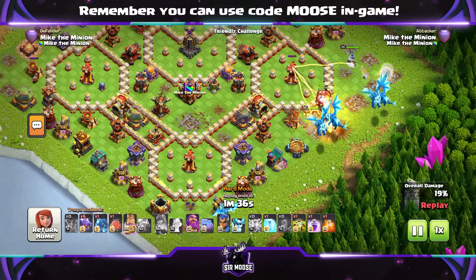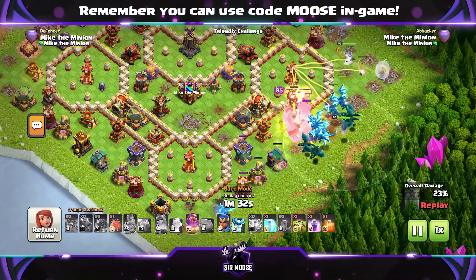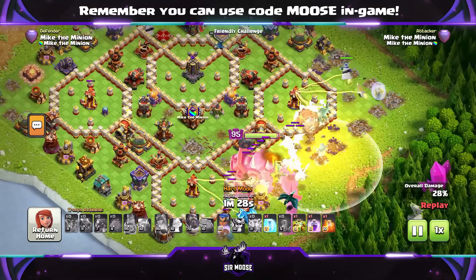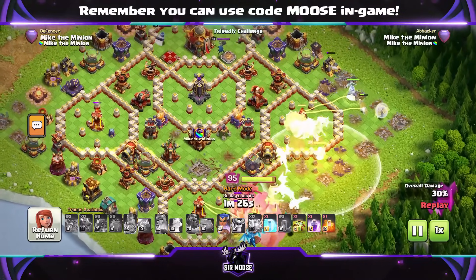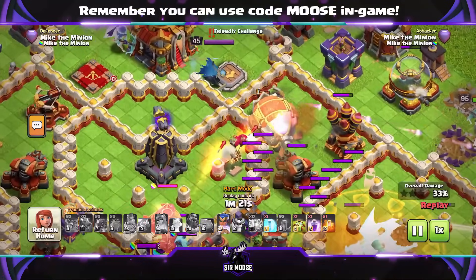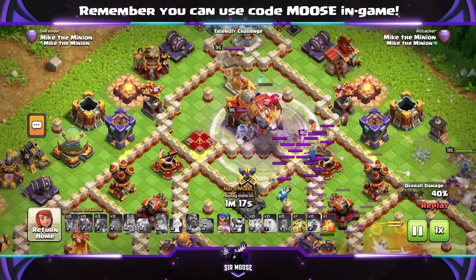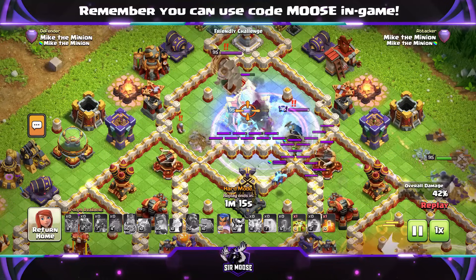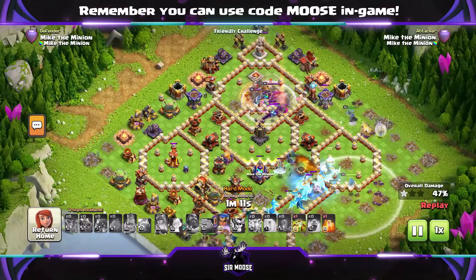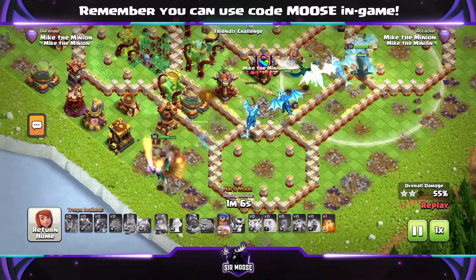So the attack is beginning guys. On the right hand side we've got the queen walk with the healers from the healer puppet. Then the main army in the centre, Grand Warden on air mode, sending that battle blimp. You don't need to always use the battle blimp, but on some bases it makes sense. Deliver the battle blimp to the town hall and use a rage spell to help those Yetis take it out. Quick disclaimer: this was a friendly challenge on hard mode — this is normally how I like to practice. This base was pretty easy to three star.